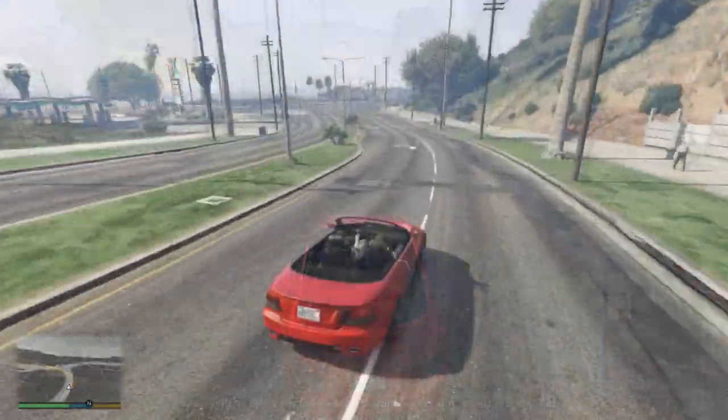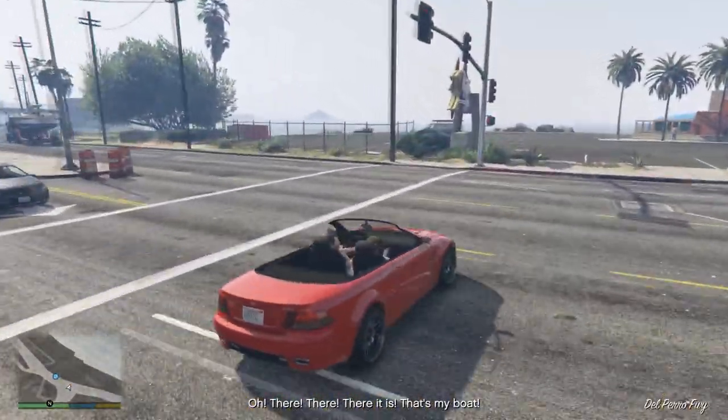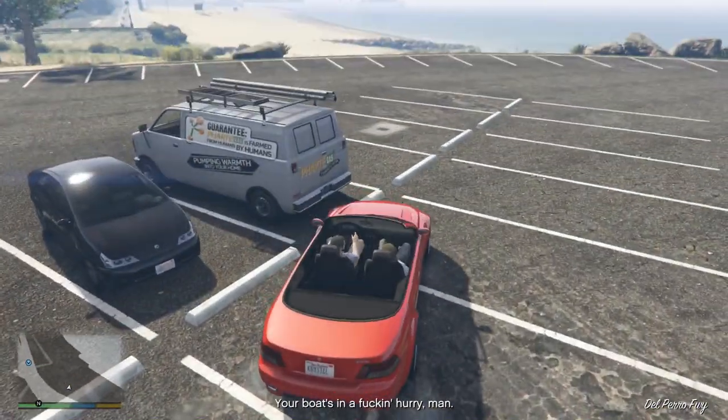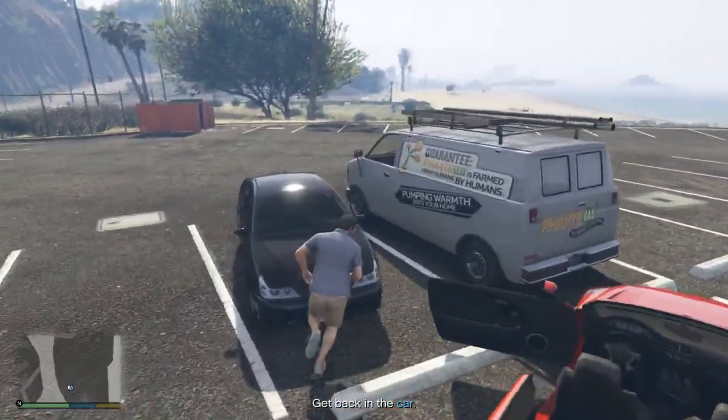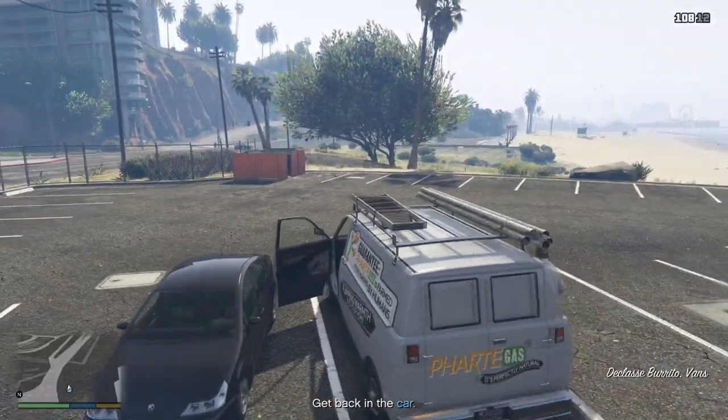Now if you reach the parking lot again you will notice new colors spawning on this very same location. For some odd reasons, using normal mission retry will never change the van's colors, so you have to steal them using the longer way.